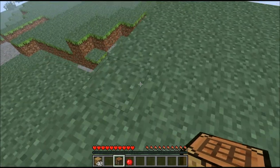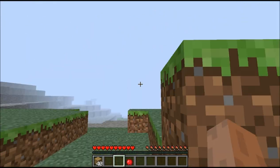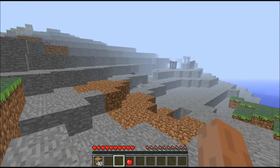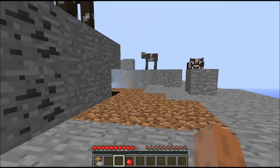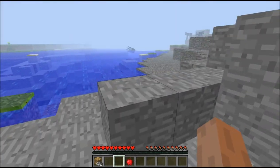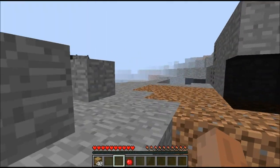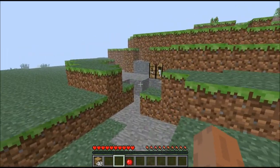Let's place this crafting table down so we can make some pickaxes and torches if we find coal. What the hell was that? This is creepy as hell. There's lava — oh, gravel. Squid having fun. Coal! I can make some torches. This is creepy as hell.